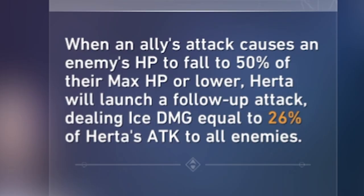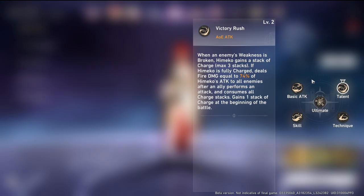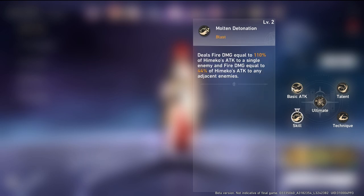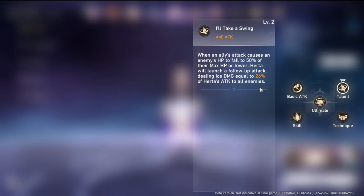Looking at Herta's passive: whenever an enemy's HP falls below 50%, Herta will swing and deal AOE damage. This is crucial because Himiko does a lot of AOE damage, and depending on how many enemies are below 50% HP, Herta will swing once for each. There are showcases where five enemies are below 50% HP and Herta swings her hammer five times in a row.